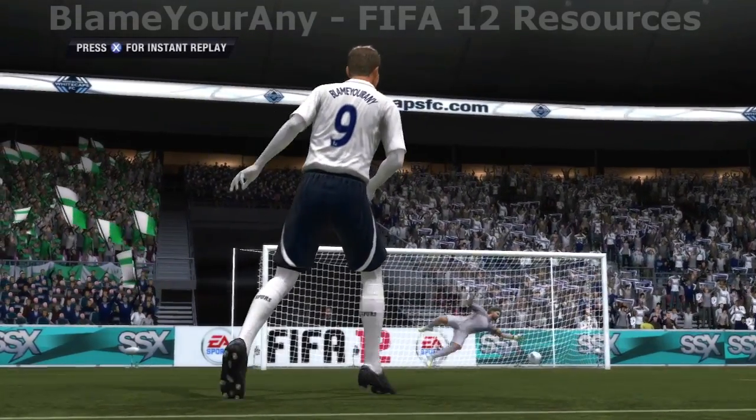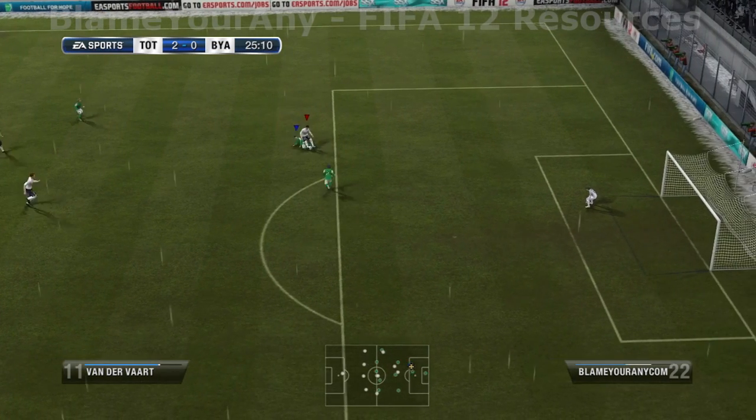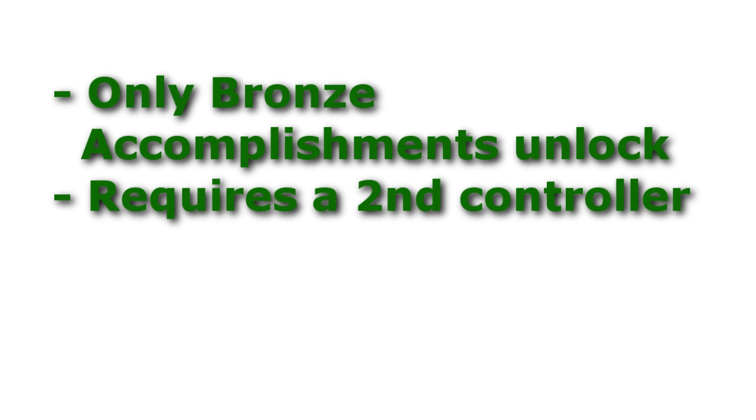The next method for unlocking accomplishments is the 2 controller method. The 2 controller method is very similar to the standard method, but allows you to control the BYA boosting team, which will help you set up certain scenarios that you may need for unlocking certain accomplishments. The major drawback to this method, however, is that you can only unlock bronze accomplishments with it.